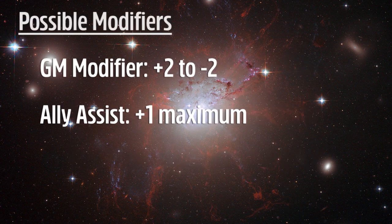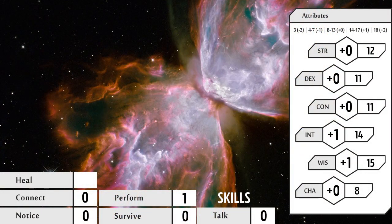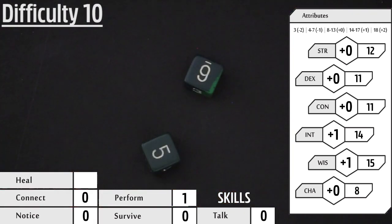A skill check may also be modified by an ally attempting to assist you in the task. Attempts to assist require a relevant skill check at the same difficulty number. If they succeed, they grant you a plus one modifier on your skill check. You cannot have more than a plus one bonus from aid, even if from multiple players. Imagine a situation where you barely escaped a group of space station guards and made it back to your ship, but one friend in your party was mortally shot just as the doors closed. You decide to try and stabilize them with an intelligence heal skill check, and the GM says the difficulty will be 10. Your ally decides to help you by trying to stop the bleeding, so they roll a dexterity heal check and succeed. You get a plus one to your roll.